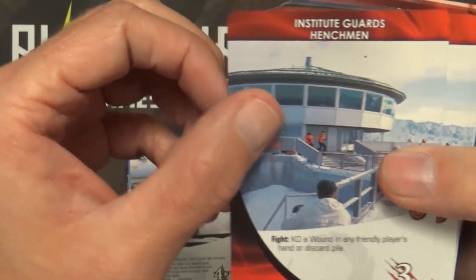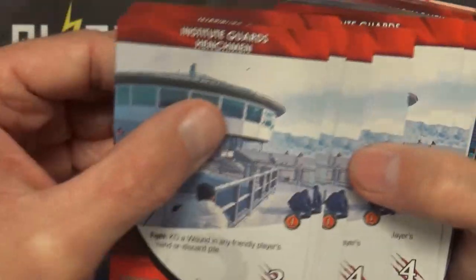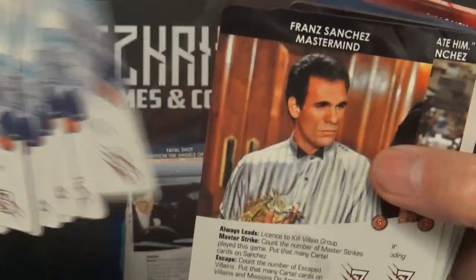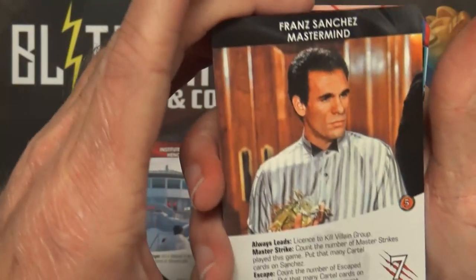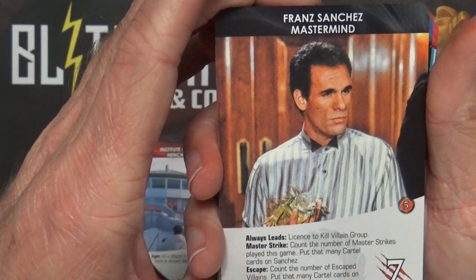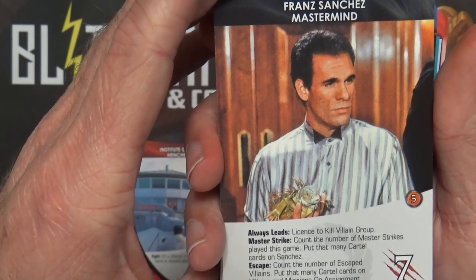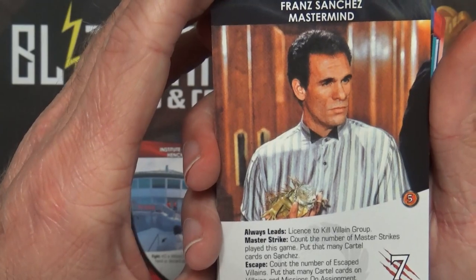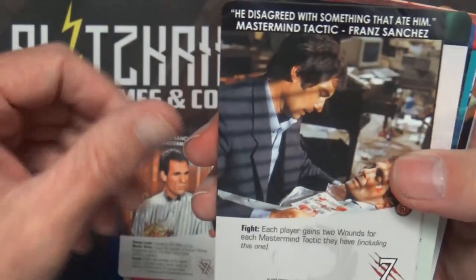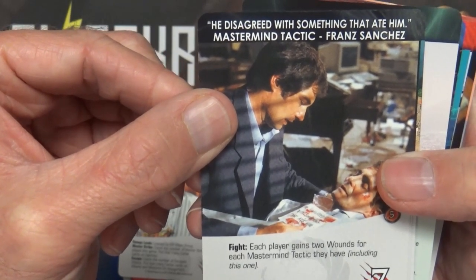Henchmen - we have the Institute Guards: KO a wound in any friendly player's hand or discard pile, ten copies that progressively get stronger on strike. Then we have Franz Sanchez - Always Leads the License to Kill Villain Group. Bash Strike: count the number of Master Strikes played this game; put that many cartel cards on Sanchez. Escape: count the number of escaped villains; put that many cartel cards on villains and missions on assignment. He Disagreed with Something That Ate Him - each player gains two wounds for each Mastermind tactic they have.